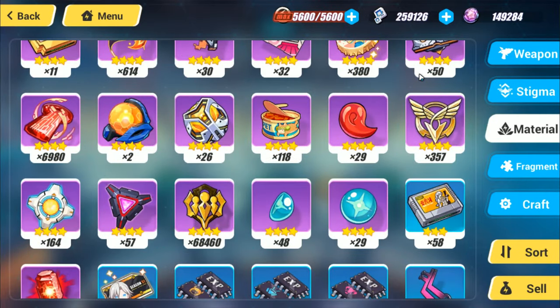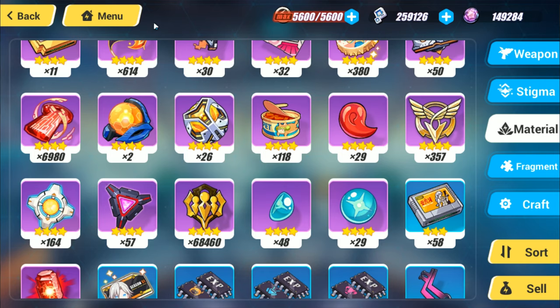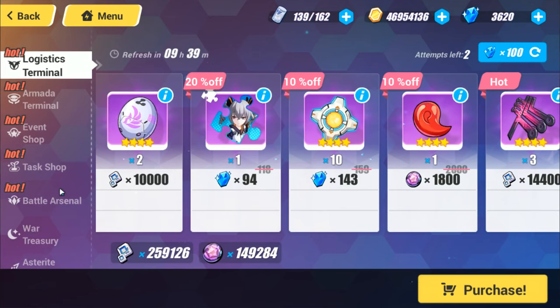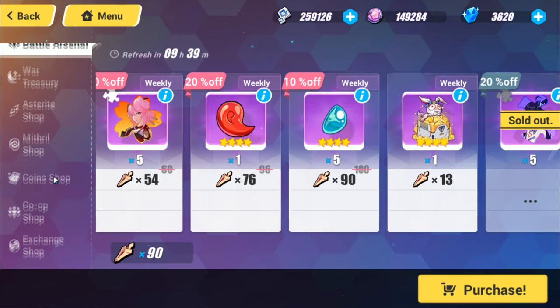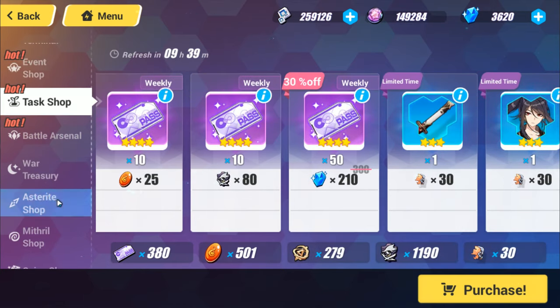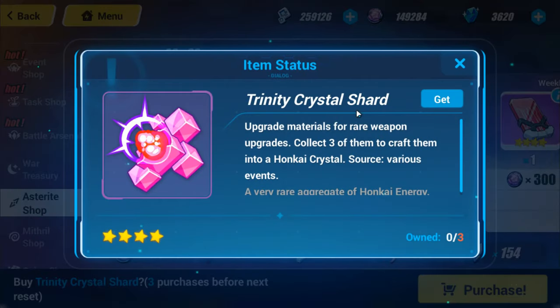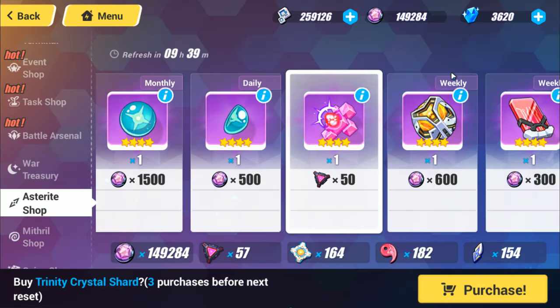Next, as you scroll through here, you can see the Anti-Entropy Imagination material. This material is very important because you can use it to trade — going to the Area Asterisk Shop, you can trade 50 episodes worth for one piece of the Trinity Crystal Shot. Combine those together and you get a Honkai Crystal, which is a very important material for upgrading any weapons, including gacha weapons and farm weapons.